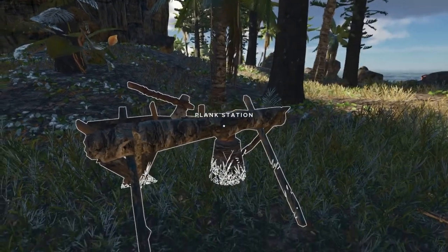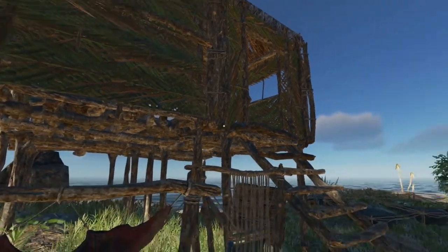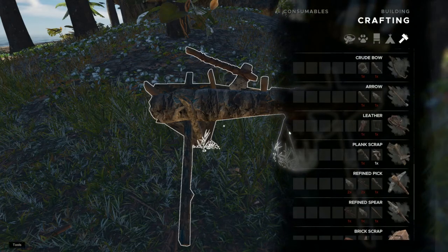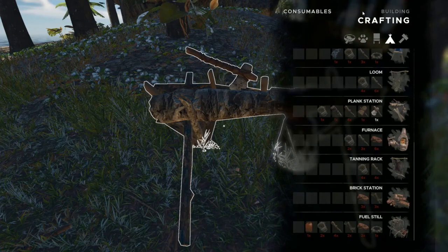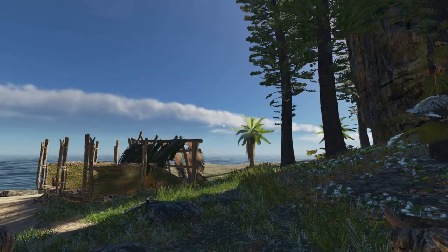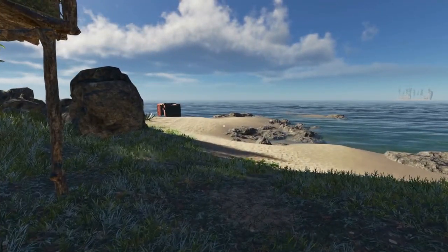And that's pretty much the plank station. Not much to it, but it'll help you continue to build out your base. You can use it to build buildings if you want something a little sturdier. You will need it for a brick station if you want to make any brick buildings. But most importantly, we're going to need it to build our fuel still, which will later power our raft motor. So that's it for today. If you like this tutorial please give the video a like. If you want to see more of these, subscribe to the channel. I really appreciate it. I'll see you back here soon, thanks a lot everybody.